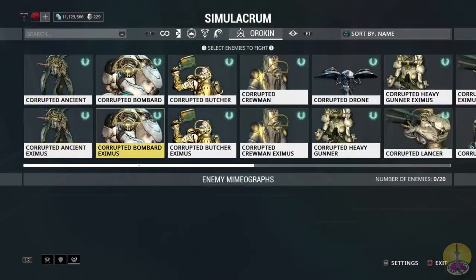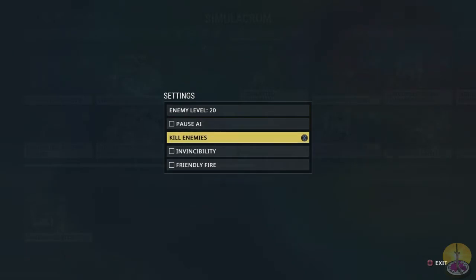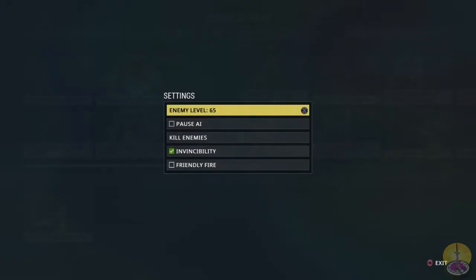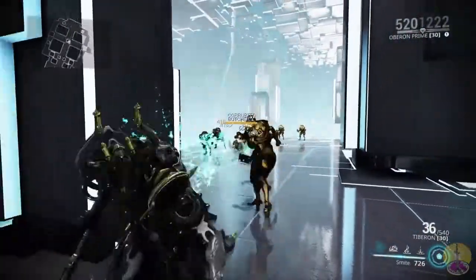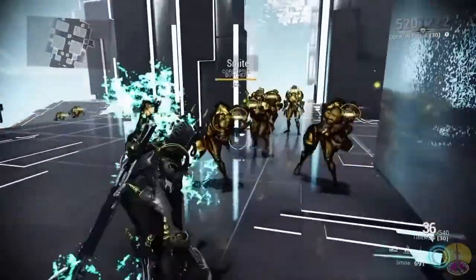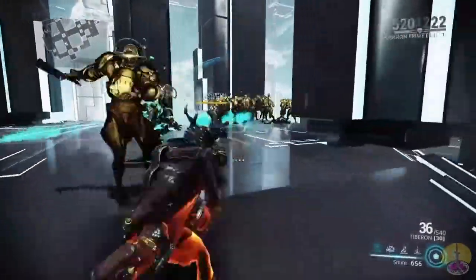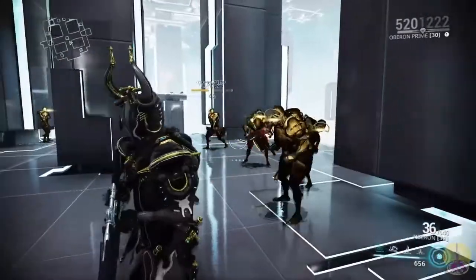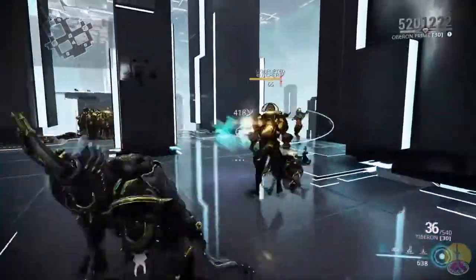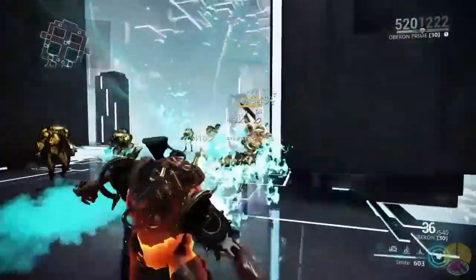I'll use Smite against Corrupted Butchers — I need some of them to survive after a few hits, so I chose these instead of normal Grineer. I put them at around level 55-65. Smite is not going to kill them, but you can already see many of them proced with radiation just like that — that's how Smite's done. It's amazingly effective against the Infested because they huddle together so closely, but I showed the Corrupted Butchers as an easier visual. Smite is not a be-all-end-all for crowd control, but it is simply quick, easy, and effective.